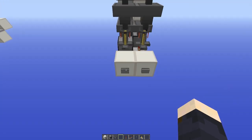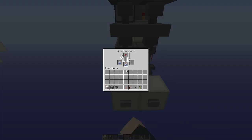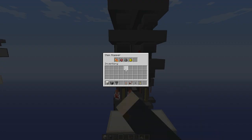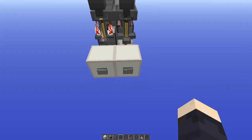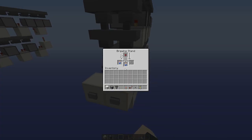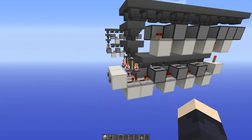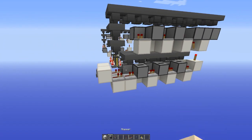Let's press the left button first. There are the bottles, nether wart, and the ingredients. Then the other one — bottles, nether wart, and the ingredients. So this is tileable and they don't interfere with each other.